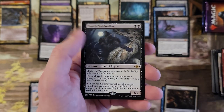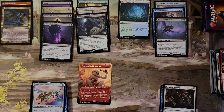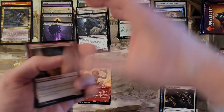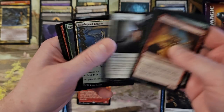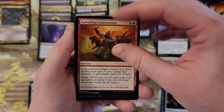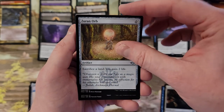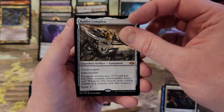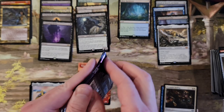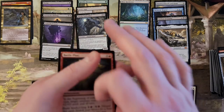Daelthy Voidwalker — fantastic, cool, nice pull. We got Fae Offering, Insurrection. I think it's about to storm outside. Xuron Orb, Caldure Complete — I dig it. After this pack, we are two-thirds of the way through the box. This has been a really good box.